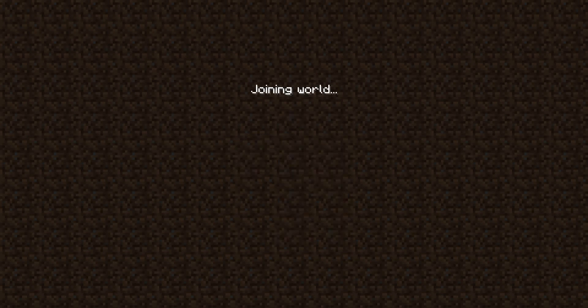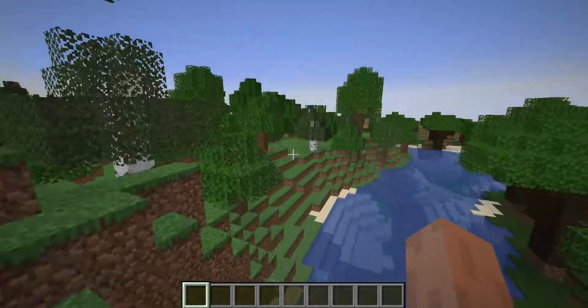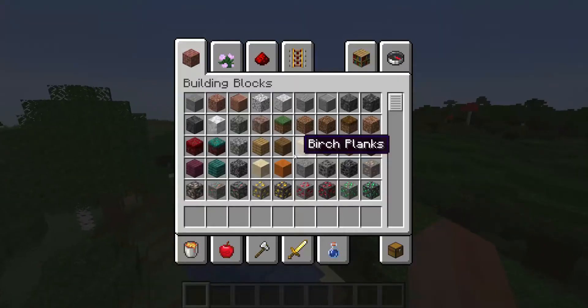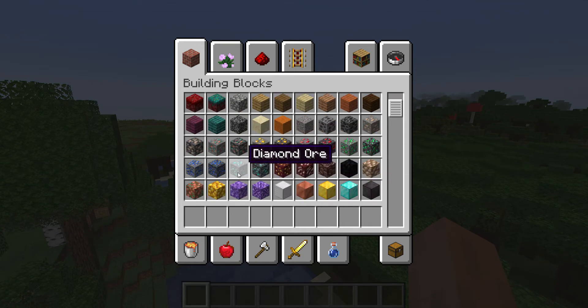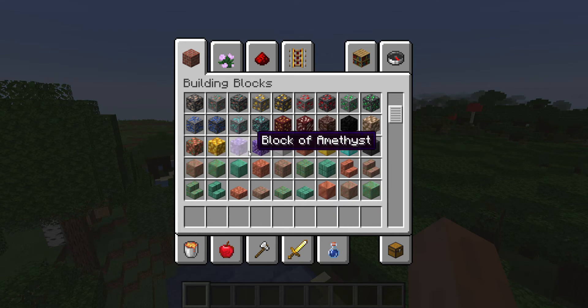Minecraft looking as Minecrafty as ever. Other than the textures — I like the old textures more, I have to be honest. But some of these new textures are cool, and at least the diamonds keep the original ones, because diamonds were the most iconic. That's nice. Some of these new blocks are just straight cool.